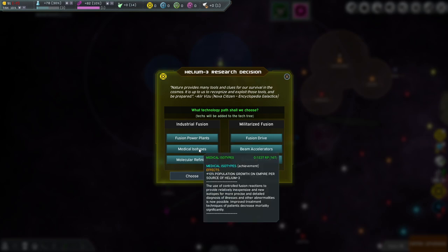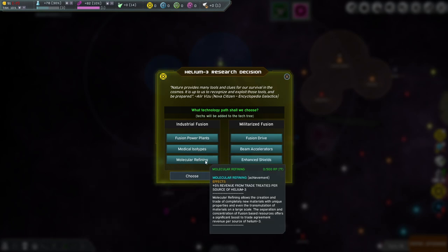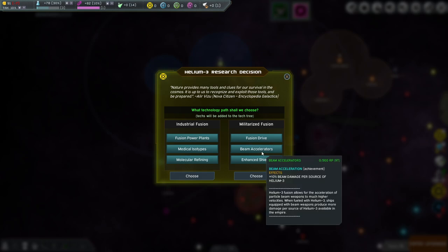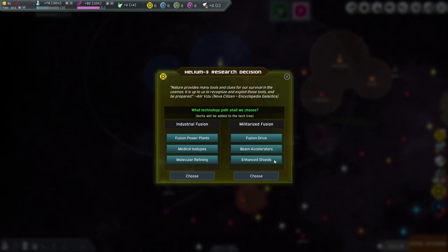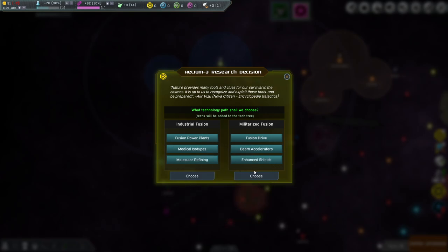Medical isotopes give more population growth. Molecular refining gives 5% revenue from trade trees. Military travel speed is three parsecs per turn — you only need one source. Beam accelerator gives more damage from lasers per source. Enhanced shields are another military option. Do we want military or industrial? Industrial if we think we're not going to be at war anytime soon. Let's go for industrial.